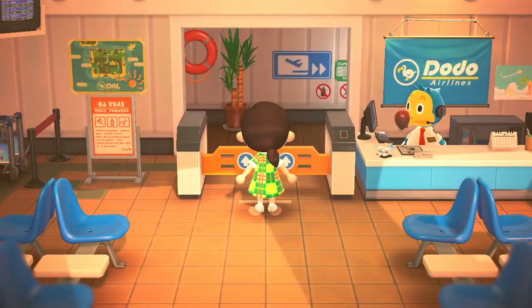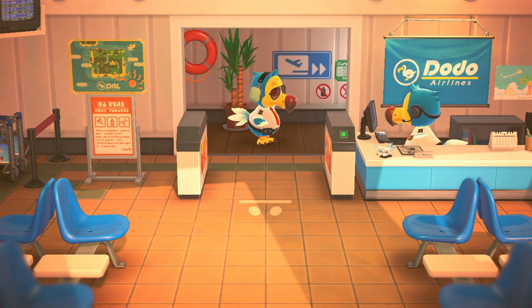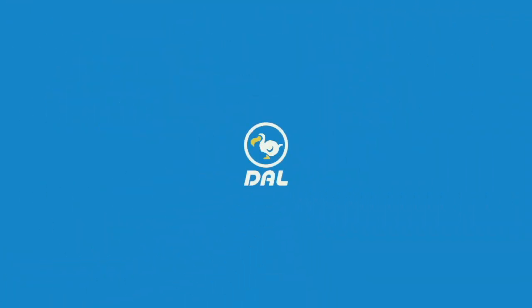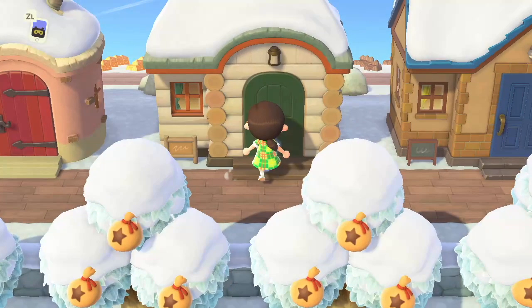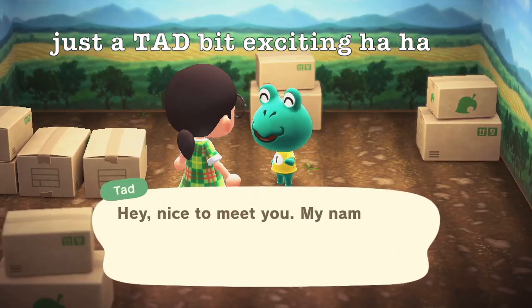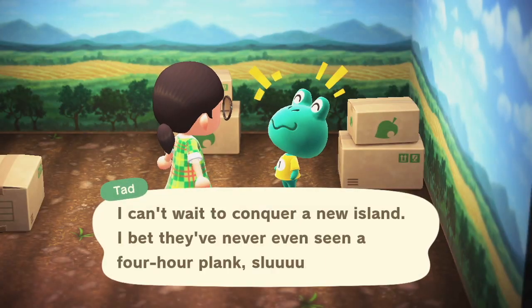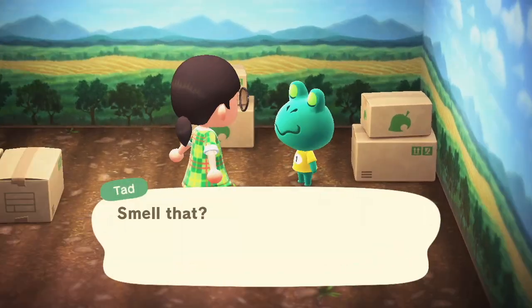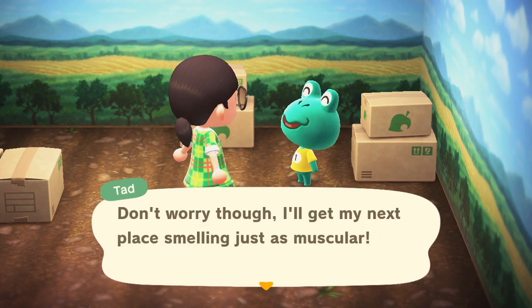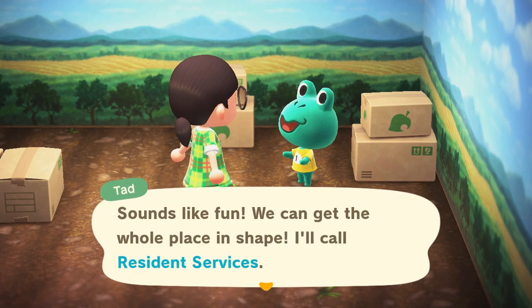So, as you can probably tell, I did not find a frog by using my Nook Miles tickets, so now I have to resort to going to a treasure island. Luckily, I did find one that actually had multiple frogs, so I was very, very lucky. I ended up choosing Tad — I've never had Tad on an island, and I did get interrupted when I was trying to bring him home, actually twice. So he was well worth the wait. He's just adorable. He will be on the island tomorrow.